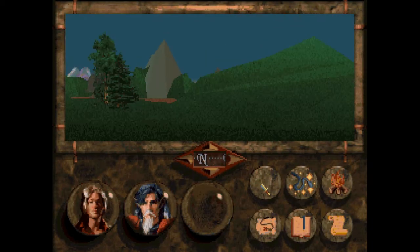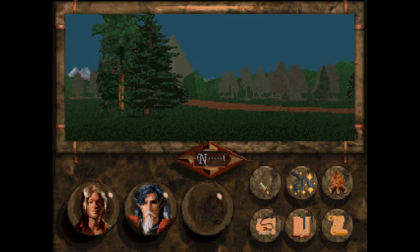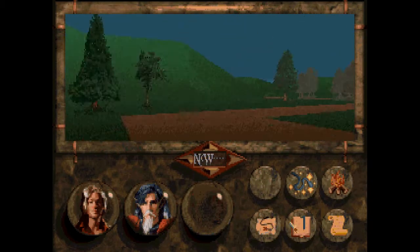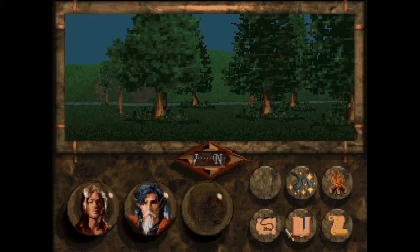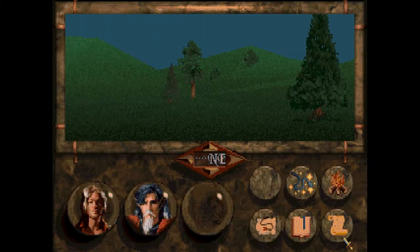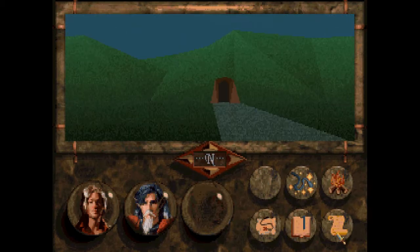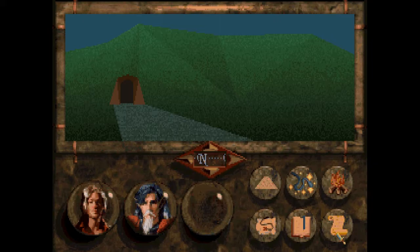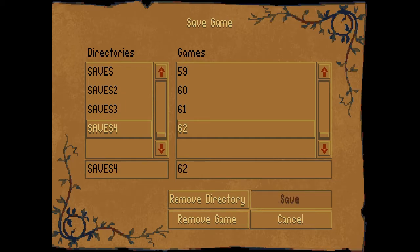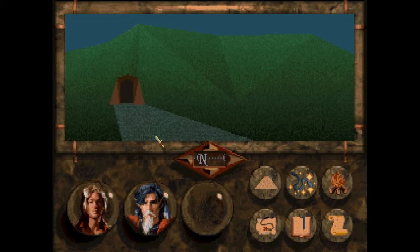We have a cave over here. What is this? I don't know what this cave is, actually, now that I think on it. I dare say I'm going to stick my nose in there. But I think I'm going to wait until next time. So for now I'm going to call it, and I will see you guys next time when the adventure continues. And we probably go into this cave — it's like three rooms — and I get disappointed, and we go do something else. Until then, we'll see you guys next time.